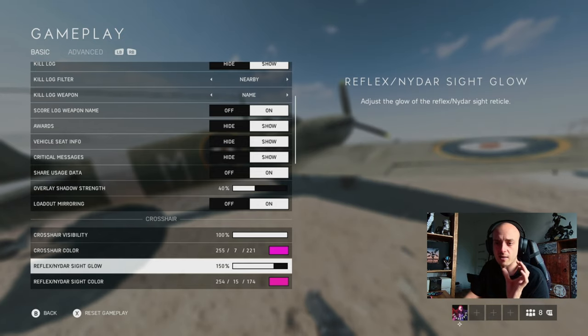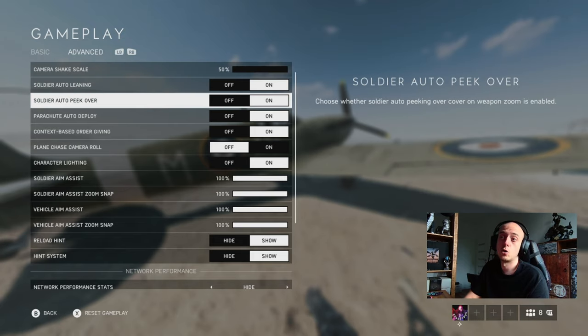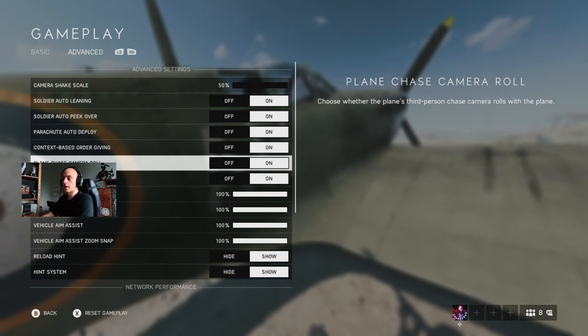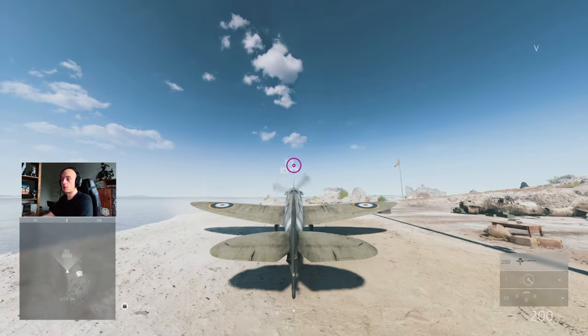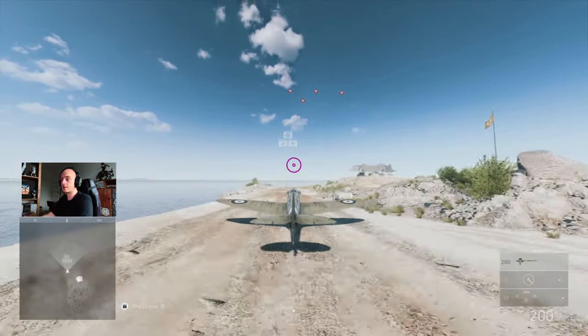The probably most important setting I'm going to show you is plane chase camera roll. I'll show you this in-game so you can see exactly what it looks like when flying and how it handles. Let me demonstrate the difference between having it on and having it off.